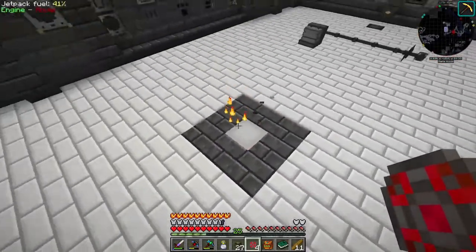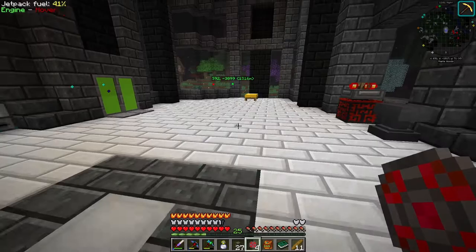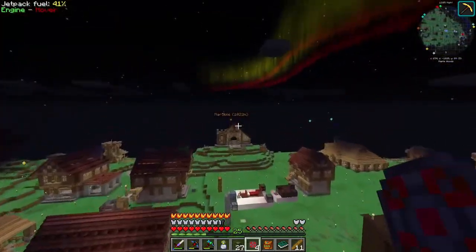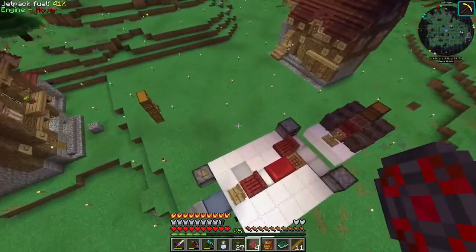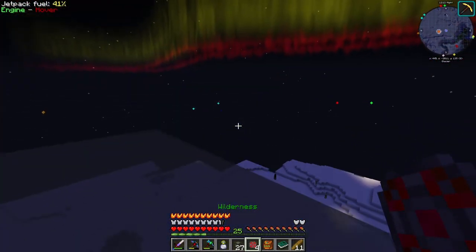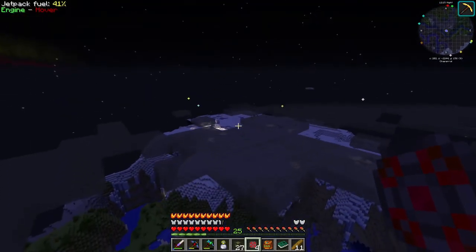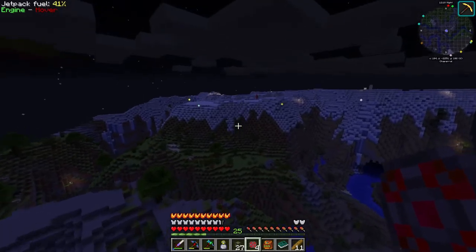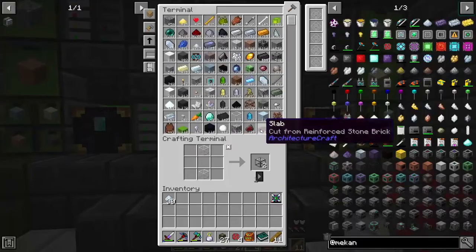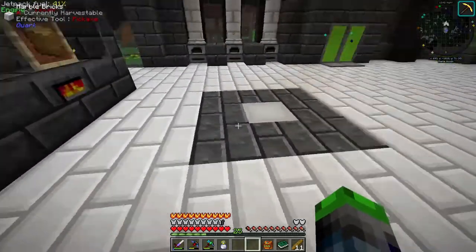Oh wait, I forgot to show you something - look, we have the Resonant Jetpack! This thing is incredibly fast. Look at this - and that's without bouncing. When you bounce with slime boots you release your speed cap and you're just off to the races. This is very bad for the server. Anyway, we're back at base now.